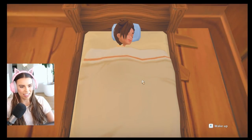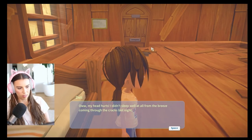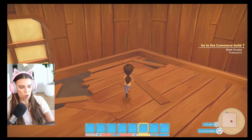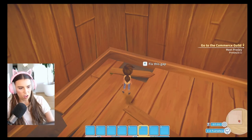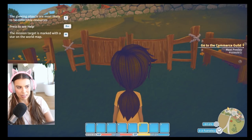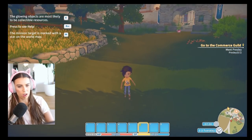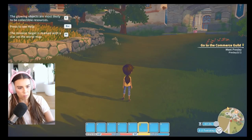Day two. Month one. Year one. Good morning sunshine and welcome to Portia. My head hurts — I didn't sleep well at all from all the breeze coming through the cracks last night. Go to the Commerce Guild. So we need to fix all of these gaps, but from memory we need wood to do that — about 36 pieces. Let's go out into the world and go see Uncle Prez. Escape is help. Mission target is marked with a star on the world map, which we can access via M. Oh, and we can zoom in — just like Zelda Breath of the Wild.